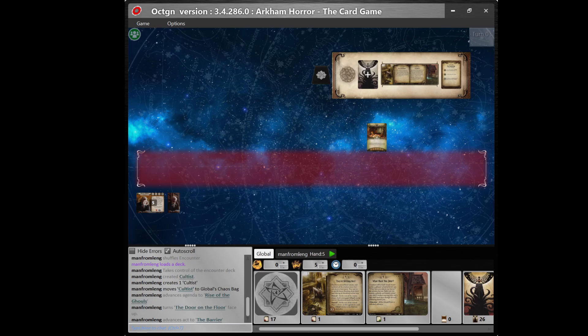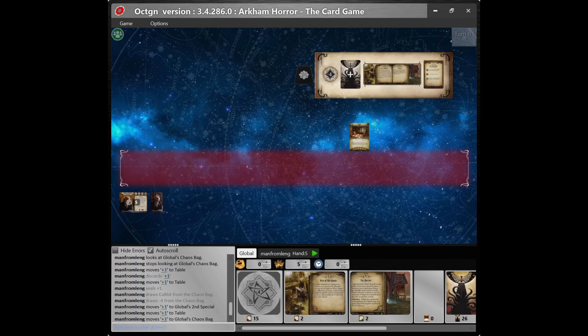If you forgot to attach the chaos bag to your investigator deck before loading it into Octagon, or you need to make changes to the chaos bag, there's a very simple way to do that. Simply right-click on the virtual tabletop, click Add Card, and in the filter type the name of the token you want — remember that elder things are called elder ones in Octagon. That will give you a token to select; click Create and the token will be created, then drag it into the chaos bag. My advice: attach the chaos bag tokens to your investigator deck using the Octagon deck builder and you will save yourself a lot of time in the long run.